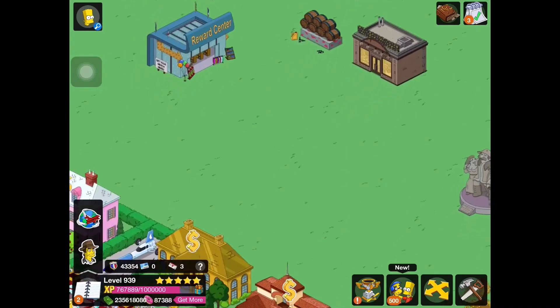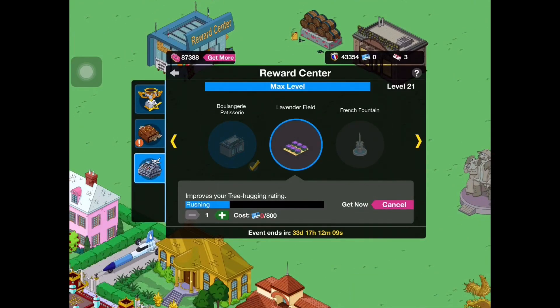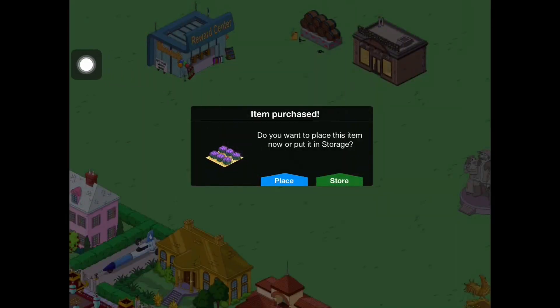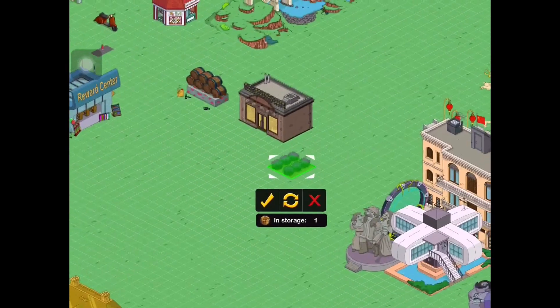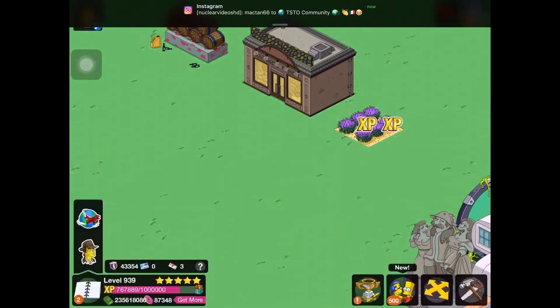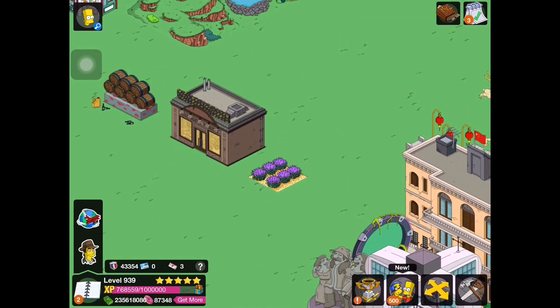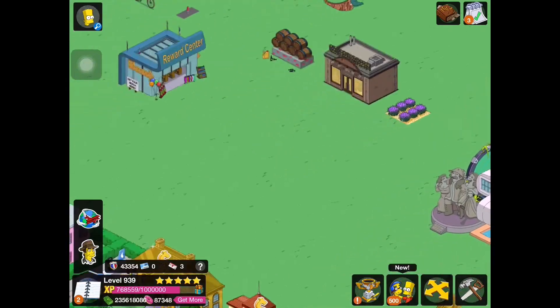It's technically a building, but it doesn't earn any rate, which I'm surprised about. If any of you guys could tell me what the Boulangerie is, please let me know because I have no idea — I'm kind of left in the dark. Next we have the lavender fields — very cool, doesn't do anything. It's kind of just for planting. Very nice.